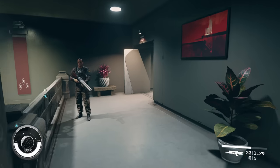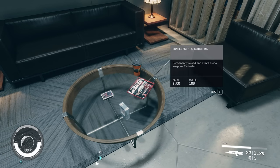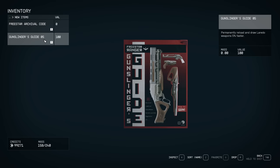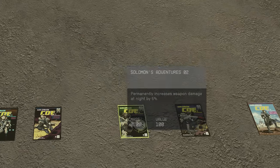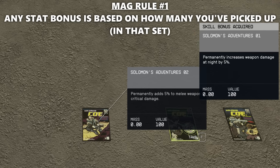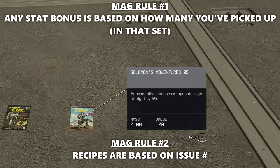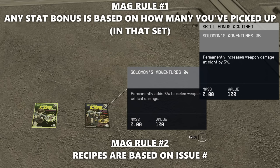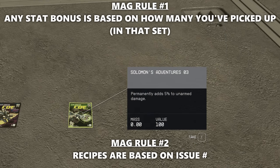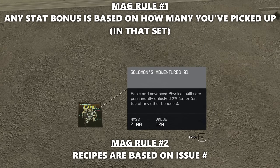The bonuses from the 100-plus collectible magazines are still permanent to your character if you go into New Game Plus. If you missed any magazines in quest-locked areas, a new run will give you another chance to pick them up. Magazines in Starfield have a problem with consistency in reporting bonuses to the player. If you get a statistical bonus, that is based on how many magazines you've picked up, not which ones. Conversely, recipes are granted from specific issues of magazines. These bonuses are only displayed on the item description and are currently not shown anywhere in your stats screen. New Game Plus seems to wipe the history of you picking up magazines, but not the bonuses themselves.